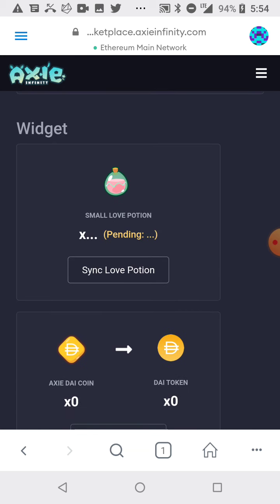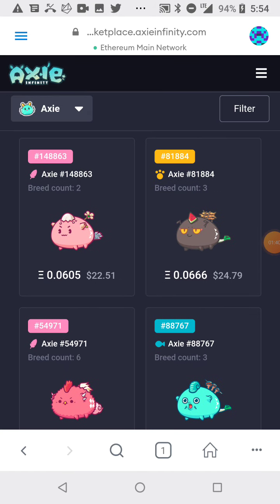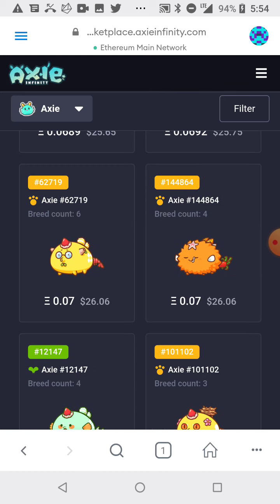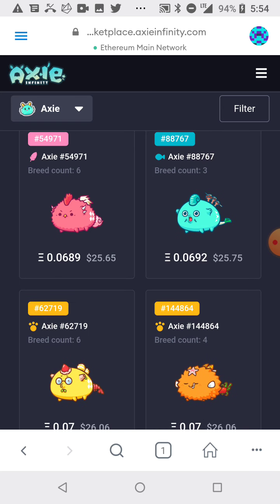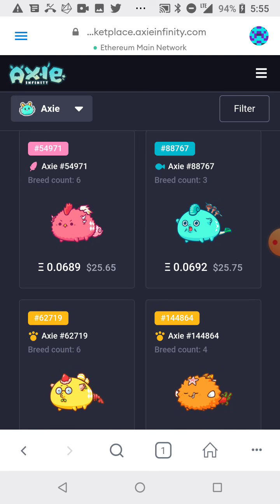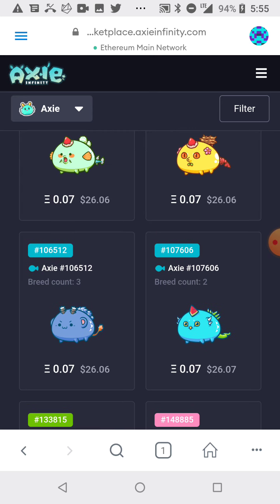Pretty much you can earn Ethereum for playing this game. To play the game and earn Ethereum, you need to buy at least three of these Axie creatures. You need to create an account and log in through MetaMask. You need to create a MetaMask account to interact with this — it's just an email and a password.